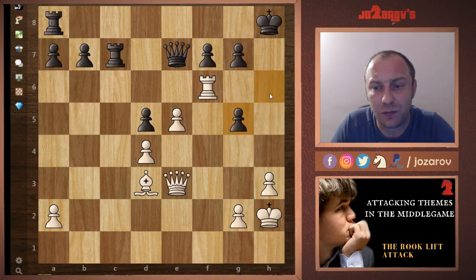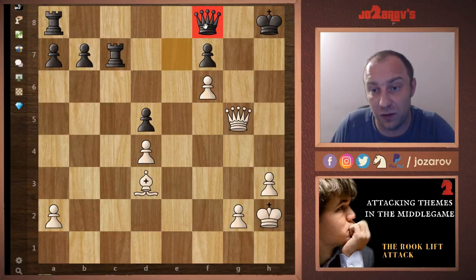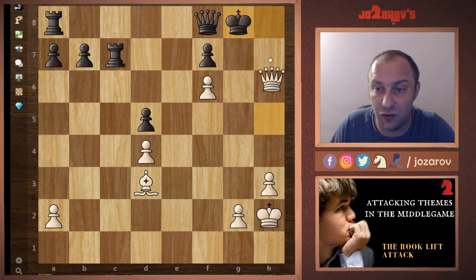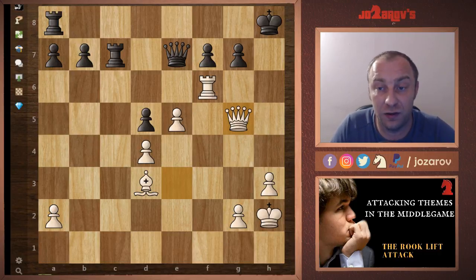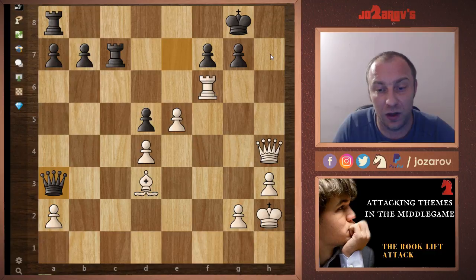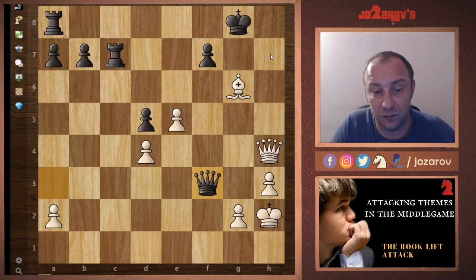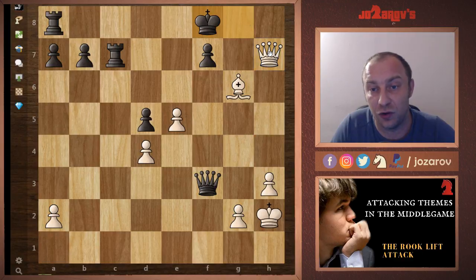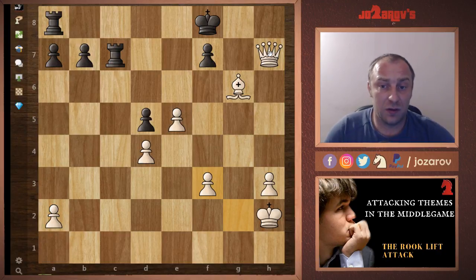After h-takes-g5, queen takes g5 — you cannot take that, because e-takes-f6, and you have to protect with queen to f8, but then queen to h5. If king to g8, queen to h7 — a very nice checkmate. After queen to g5, black tried king to g8, and now queen to h4 creates cool checkmate threats on the h-file. Black played queen to a3, but no problem — protect the bishop and keep activity. Black played g6, and Kasparov played bishop takes g6; queen takes f3, queen to h7 check, king to f8, and Kasparov took g-takes-f3. Black resigned.